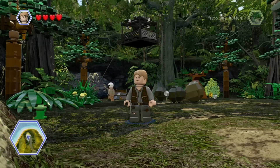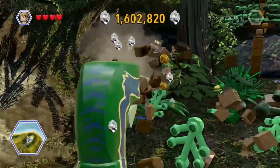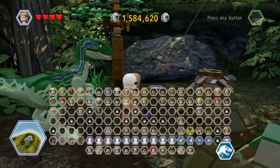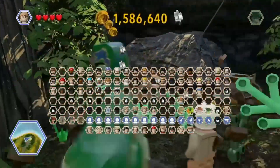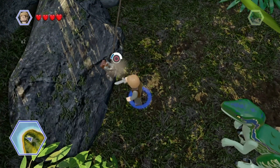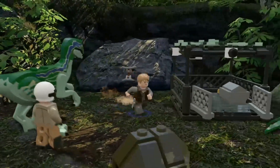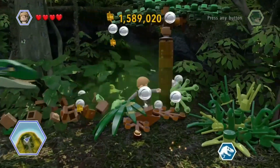Looks like we need Alan for that, or at least someone who's got a knife. Wait, where's Owen? There we go. Oh look, it's the high hide! Yeah, it's the high hide, let's get a shot of that. Let's see what we've got here - this will bring the high hide down. Yep, there we go. Looks like there's no way to get back up, but at least we got a gold brick out of it.